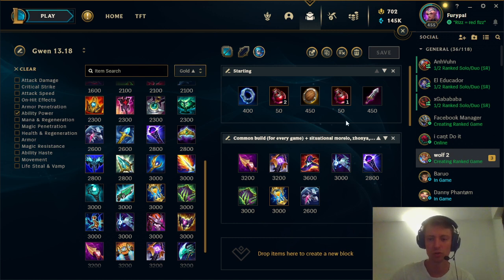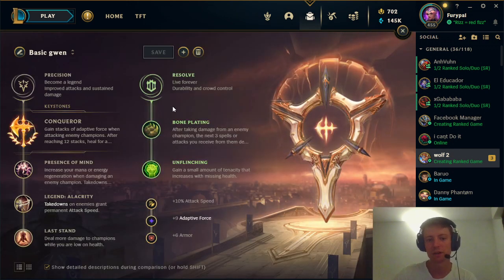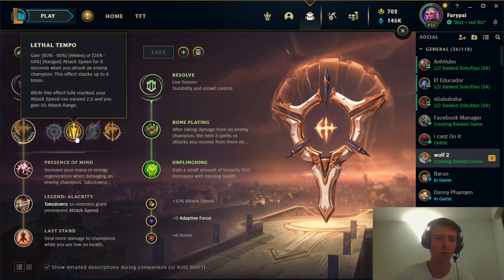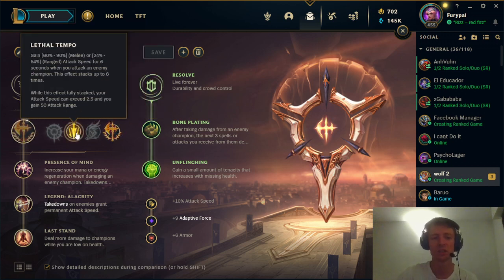Let's go. When you start the game, the first thing is your runes. Here is the very basic setup — what Riot recommends, what every single website will recommend. The only thing you can really change is to go for Lethal Tempo. I personally love playing with Lethal Tempo; it feels much better than Conqueror. But the general rule is Conqueror is much better in teamfights and later stages of the game, while Lethal Tempo is better for one-versus-one when you want to focus down one target.